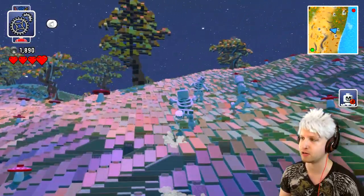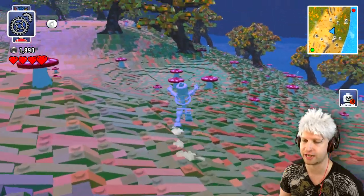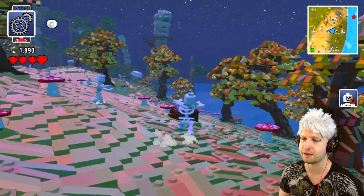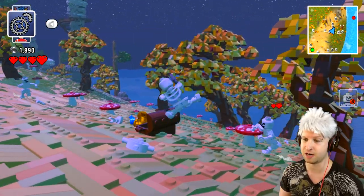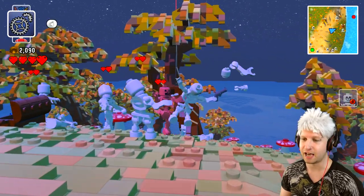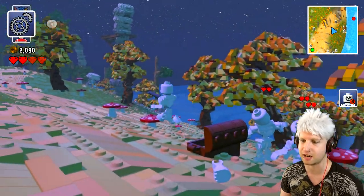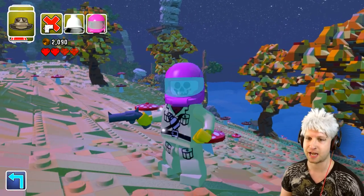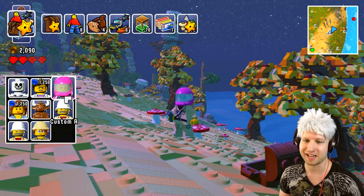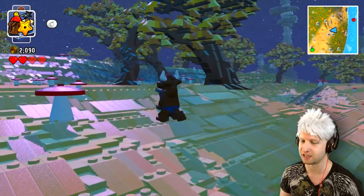It seems like as we are transformed into the skeleton, these enemy skeletons are not chasing us — they see us as one of their own. I see another chest over there so we're definitely gonna check it out. These skeletons started attacking and this guy is not a very good fighter, so I guess that means we gotta switch to another character. Let's try the minotaur guy — I think he's just a normal dude, but he's big enough and probably very strong.